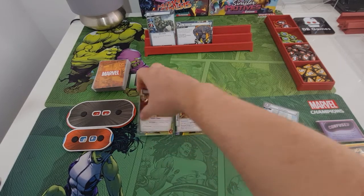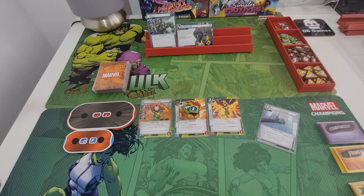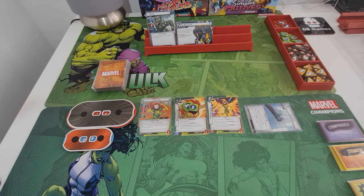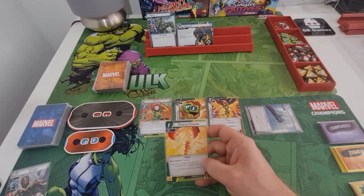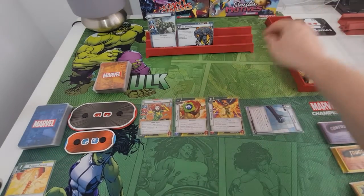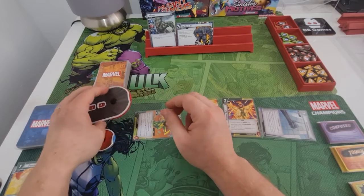I want to flip Jean Grey over. She only gets one attack to start with but in unleashed form she gets three attack, so I'm thinking I need to get to that. I'm going to spend Storm to do the Phoenix Firebird event - either remove a power counter to drop her down to unleash so she can do more damage, or place two counters on Phoenix Force.